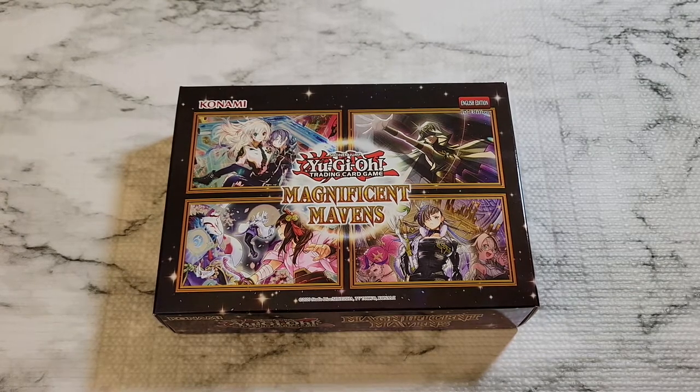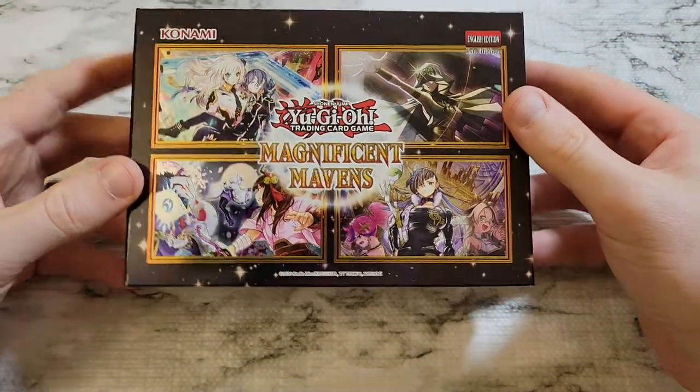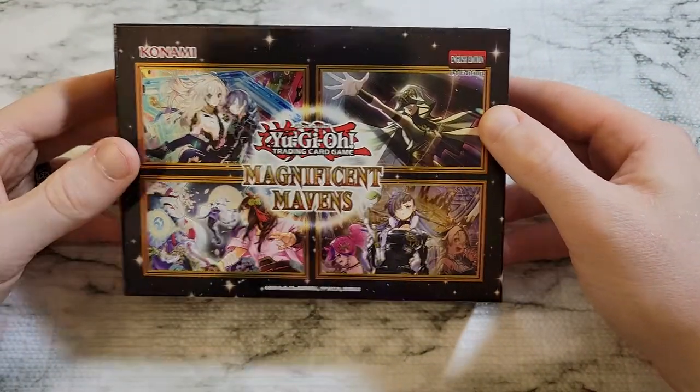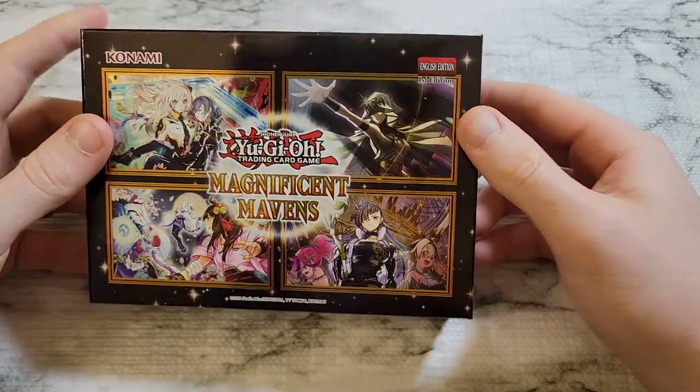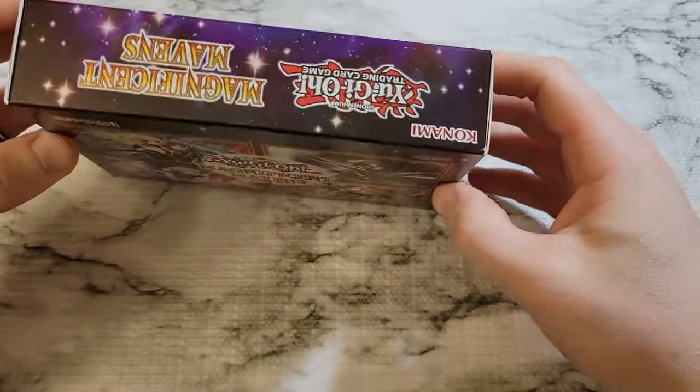Hey everyone and welcome back to the channel. Today we're going to be taking a look at the latest display case special set that came out of Magnificent Mavens. Each display box has got four packs, five cards each, full ultra rare set or better, plus 70 sleeves in it as well.